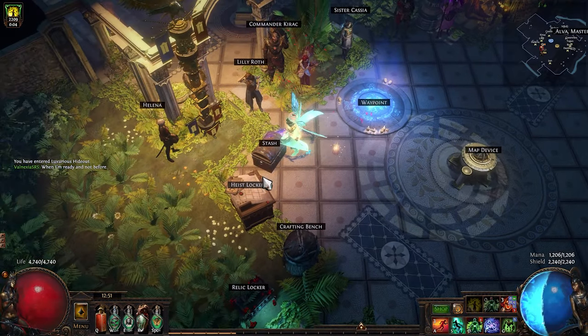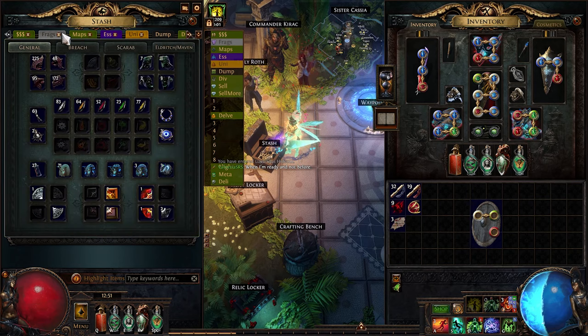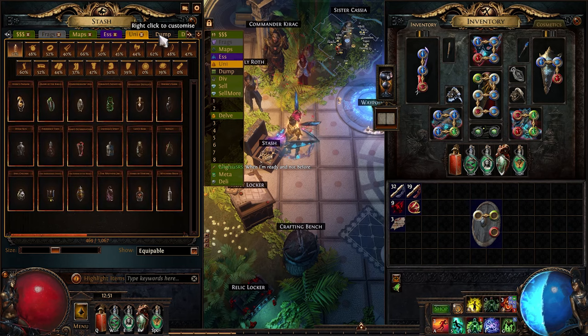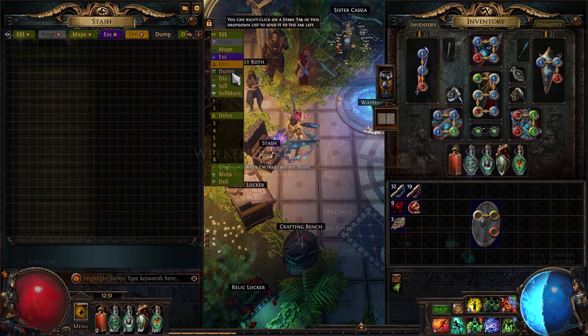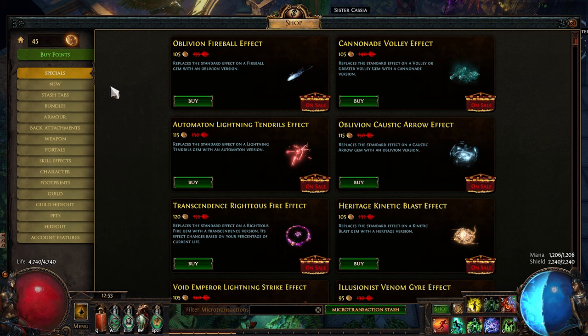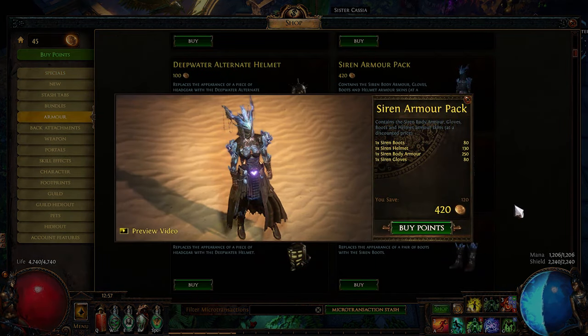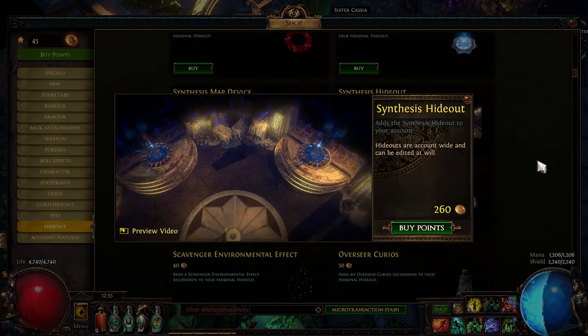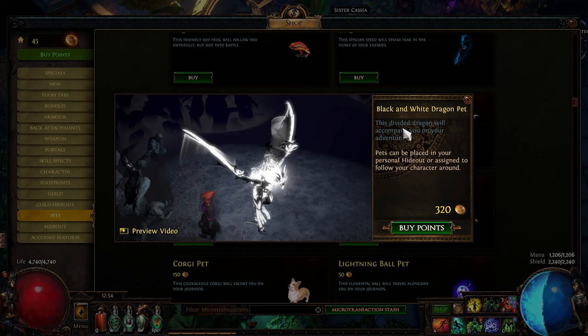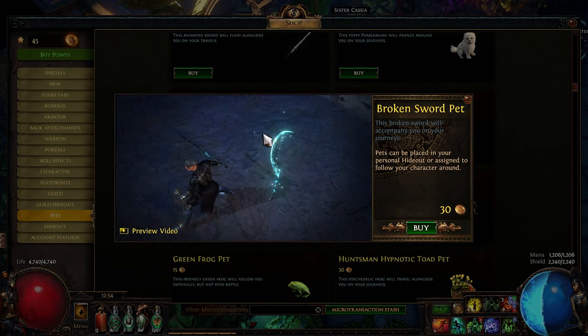To kick things off, I want to discuss a topic I've only briefly mentioned in prior videos, which is Path of Exile's microtransactions, including how it relates to selling items to other players. Path of Exile is technically a free-to-play game, but the developers have to make money somehow, and they do so by selling a variety of items through their shop. The vast majority of these items are purely cosmetic, including appearance changes for your character, ways to spruce up your hideout, visual changes for various skills and effects, and even vanity pets that follow you around but don't actually do anything.